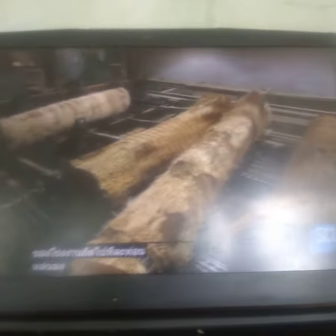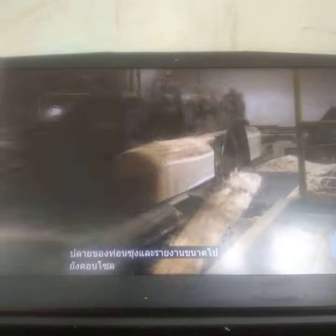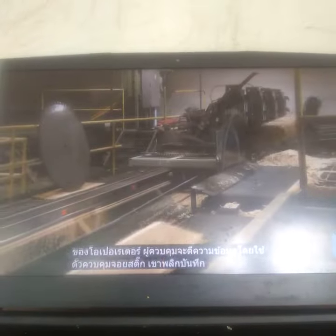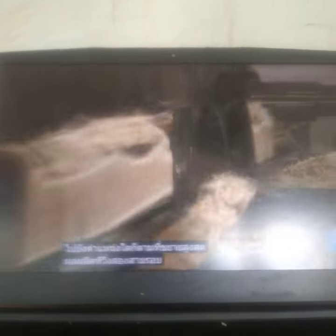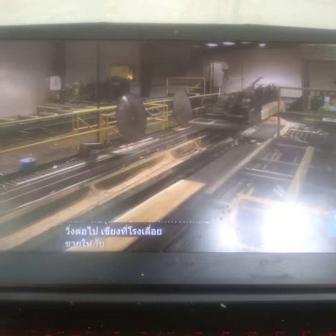Next, one log at a time drops into a mobile carriage that runs it through a circular saw. The carriage has sensors which detect the log's extremities and report its dimensions to a console located in the operator's cab. The operator interprets the data and, using a joystick controller, flips the log into whichever position maximizes the yield. The first few runs trim off the rough surface and square the shape. The next runs cut boards, which the sawmill sells to flooring plants.